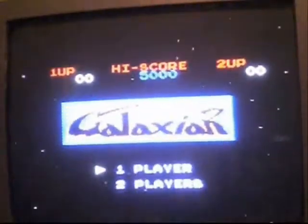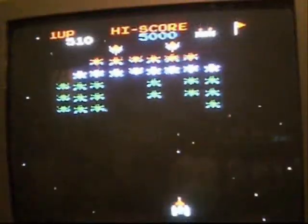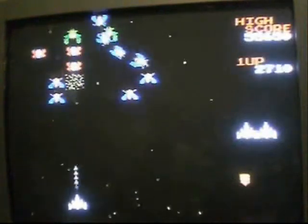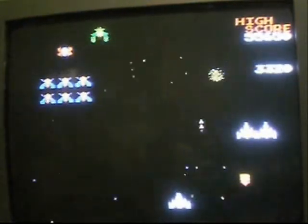Two games that I want to talk to you about today are Galaxian and Galaga. Both of them are pretty much space shooters. You play a little ship at the bottom of the screen, you move left and right, you shoot the enemies, and you try to save the universe, or the galaxy, or whatever large space thing there is to save.